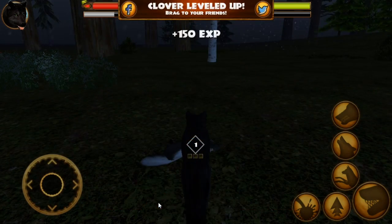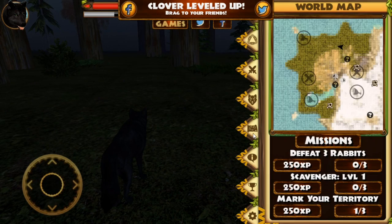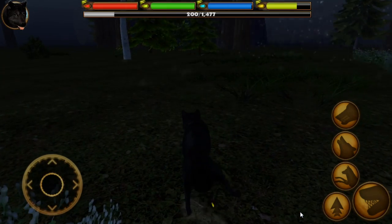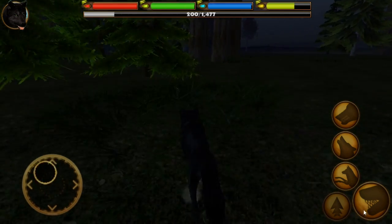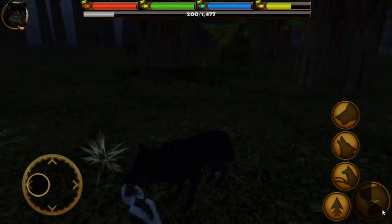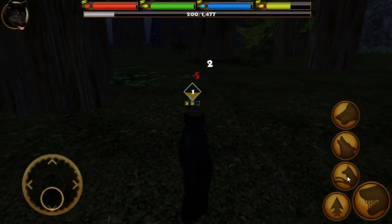Oh sweet, she leveled up! Good, that's a relief. Now how much food do we have? Maybe we should go ahead and look for the den because the den is nearby. Can we mark our territory anywhere? I wonder what that does. Oh, there's another skunk. Poor Clover — she's been reduced to eating skunks. Well, we've got to do it. Whatever it takes to survive. Can she pounce on animals the way the fox can pounce on animals? I'm going to have to find out.